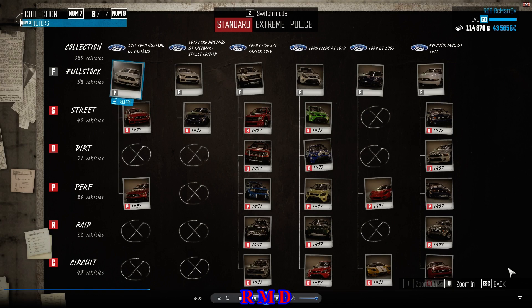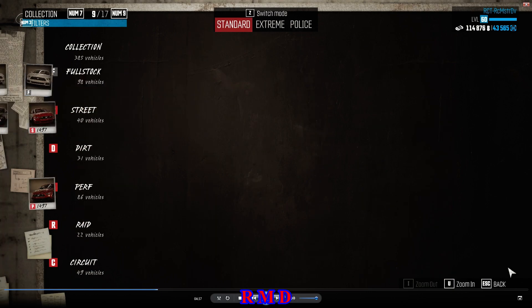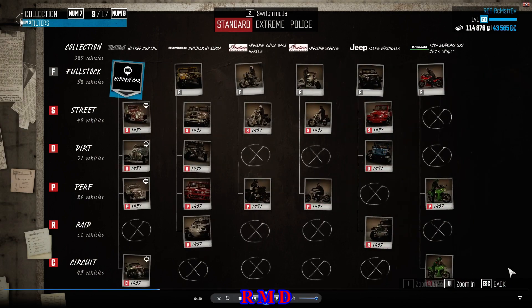The 2015 Ford Mustang, 2015 Mustang Street Edition, the Ford Raptor, the Ford Focus, the Ford GT 2005, and the Ford Mustang 2011 — all the specs and all at 1497. At page number 9 we find the Hot Rods, which are the car wrecks. You can find the Hummer H1, Indian Chief Dark Horse, the Indian Scout, the Jeep Wrangler, and the 1984 Kawasaki Ninja — also all at 1497, and all the different specs are in the garage.